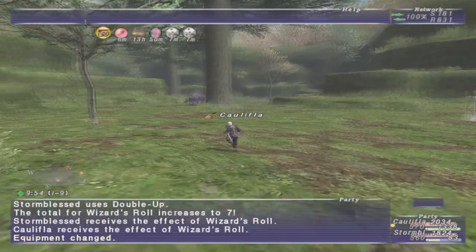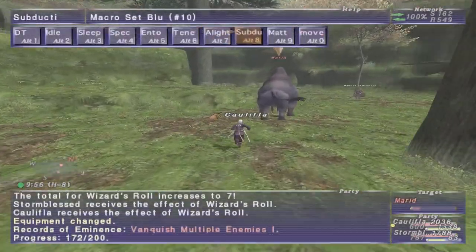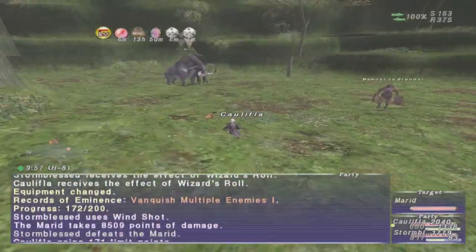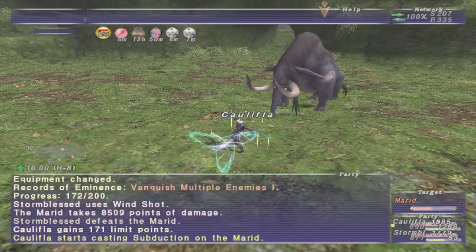In this assault mission there will be a total of eight Merids throughout the zone. There will actually be two in each of the big rooms. All you need to do is kill all eight Merids and that will go ahead and spawn the Rune of Release.